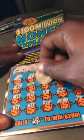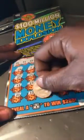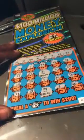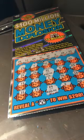Number 31 is $10, and number 24 is $10 — $20 total. If I missed anything, leave me something down in the comments. Don't forget to like and subscribe. Thanks for watching. Wandering Scratcher out.